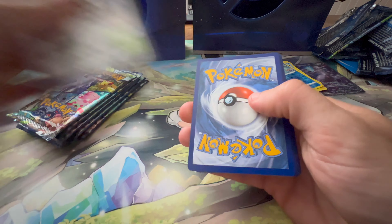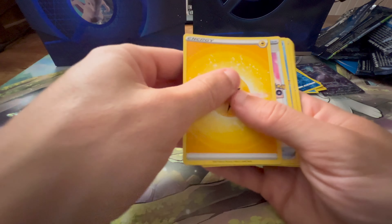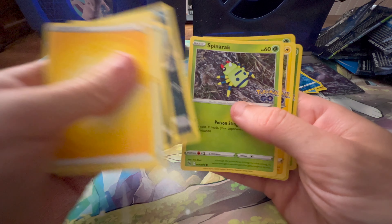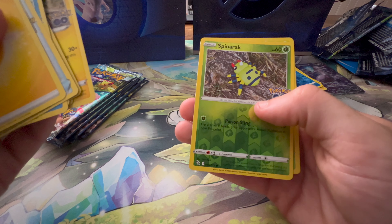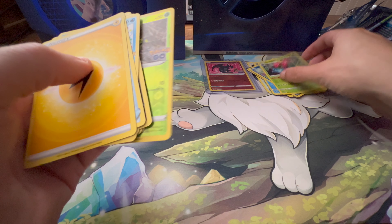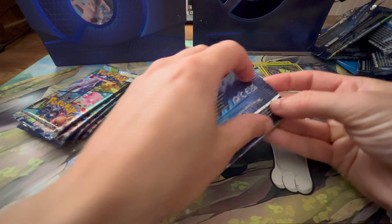As we keep going here, we've got our energy. I'm going to go through these quick to get to those last two. Unless I see a Ditto — that is not one. Love this card. That is also not a Ditto. And a Venusaur, which I have not pulled yet, although I would prefer the Radiant Venusaur, of course.